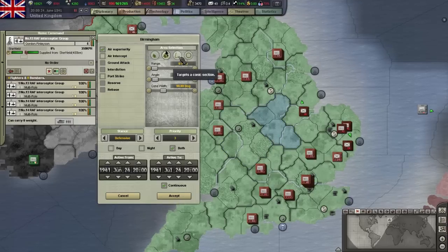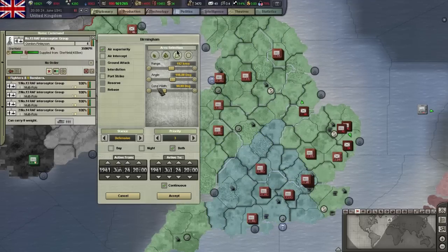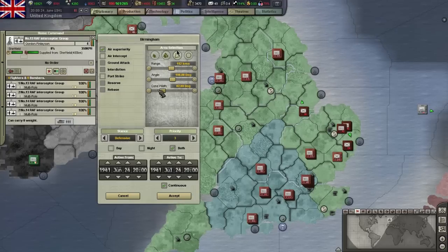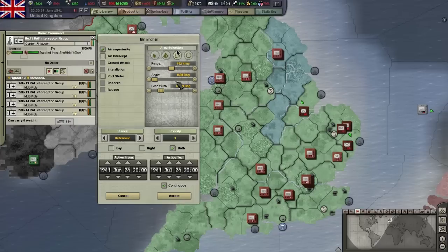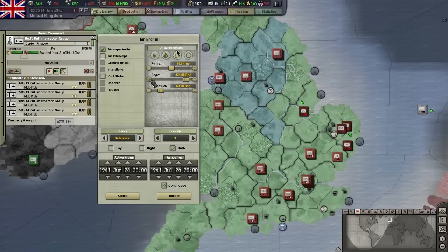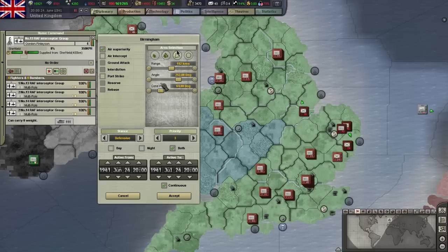Another option is the cone, which has the three sliders enabled for range, angle and width. For these sliders I find it best to use the plus and minus signs to the sides of the sliders to adjust these, as you can instantly see the changes instead of only when you let go of the slider. If you move the sliders directly, it only updates once you let go, which makes it harder to get it to where you want it to be.